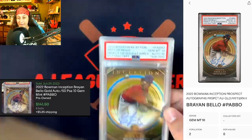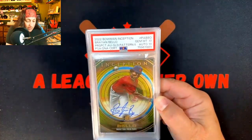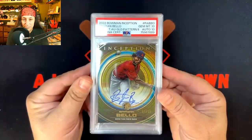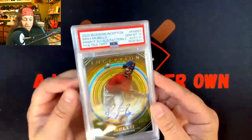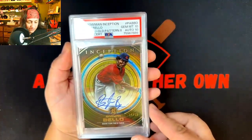Oh my god. We got a Brayen Bello card, numbered out of 50, Auto, Inception — Gem Mint 10, Auto 10. Oh, this card's sick. This is my brother-in-law's card, a PC card — he's a Red Sox fan. Oh my god, that's fire.